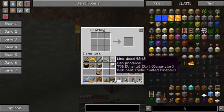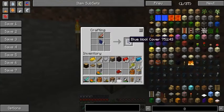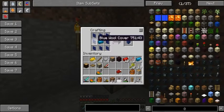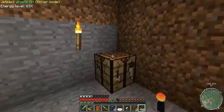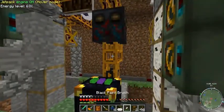Time for a quick bit of crafting. I want to take some wool and some sodalite to make blue wool, then cut it up into covers. Then I'll take some blue alloy and surround it with the covers — that'll get me blue wool jacket and blue wire.